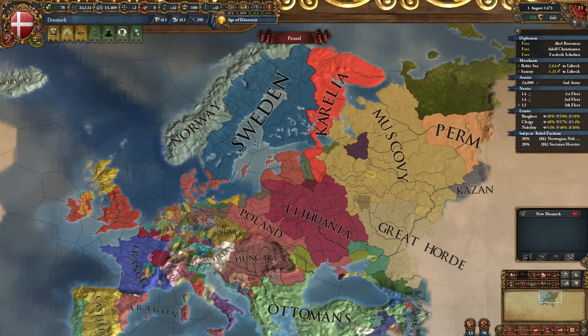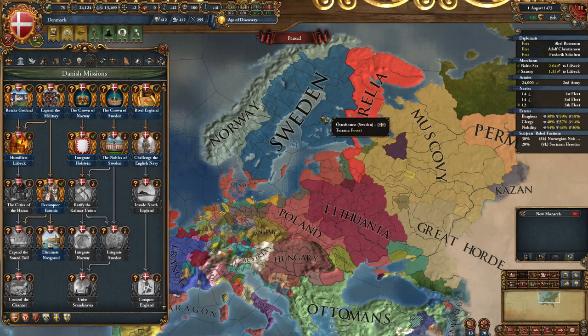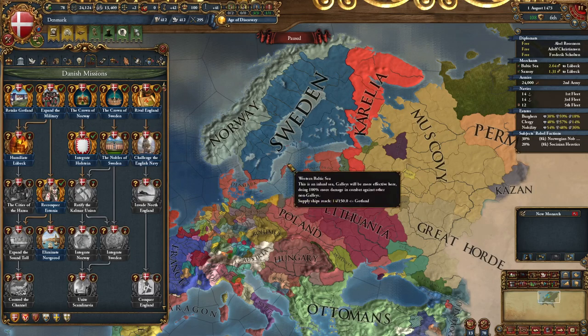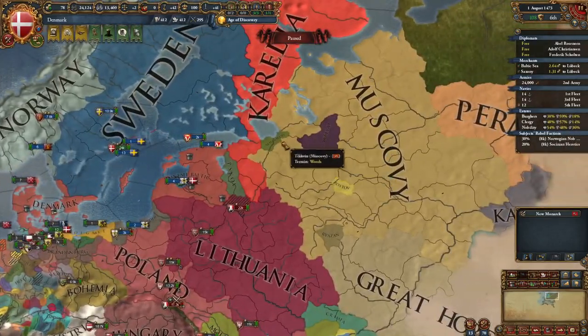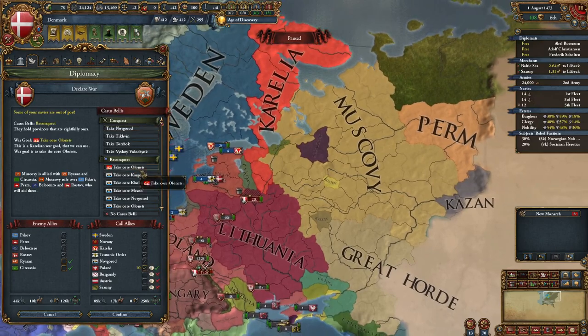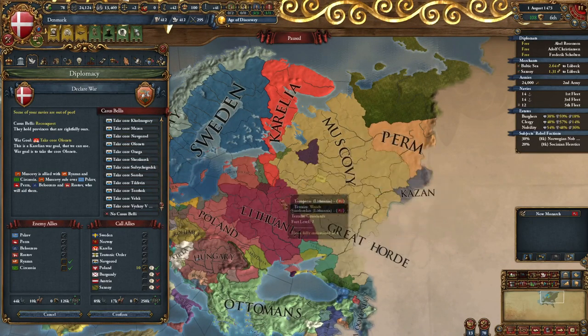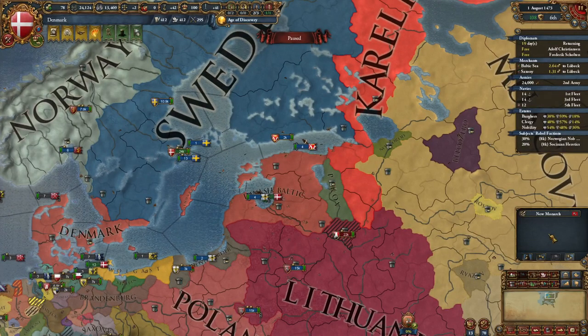The Nobles of the Swedes mission requires an event to fire in Sweden with a mean time to happen of 60 months since 1450, but it hasn't fired yet. Ten years after that event fires, the Constitution of Scandinavia event triggers, and ten years after that, Sweden gets roughly six stacks of Pretender Rebels. In the meantime, Muscovy took out Novgorod, so Karelia's province was seized, Novgorod was released as a vassal, and now it's time to attack Muscovy to recover those cores — two to one odds, so they don't stand a chance.